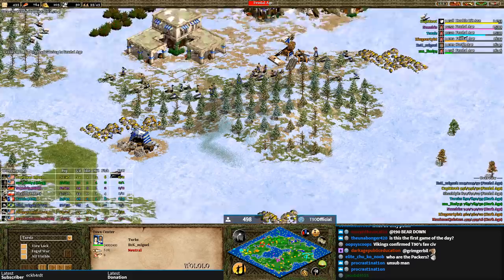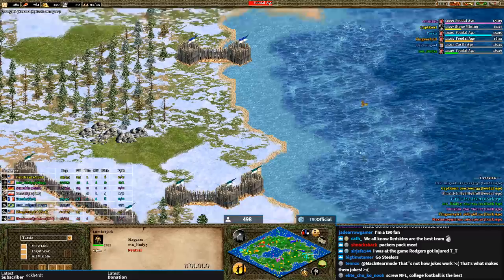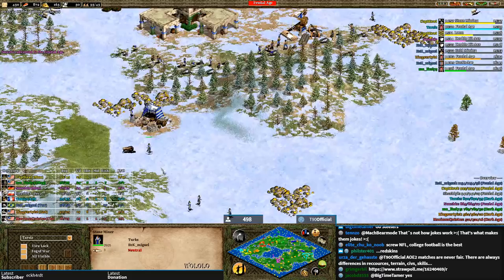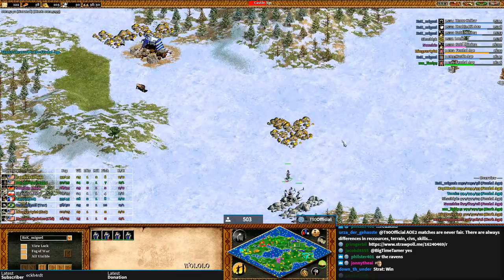On nomad there's no exact build order because you don't know how many sheep, boars, or deer you'll find. However, it's very important that you dock — there's always fish. Miguel has a great dock placement, he collected quite a few boars, some deer, and has fish income, and now he's in Castle Age and will add new TCs soon.